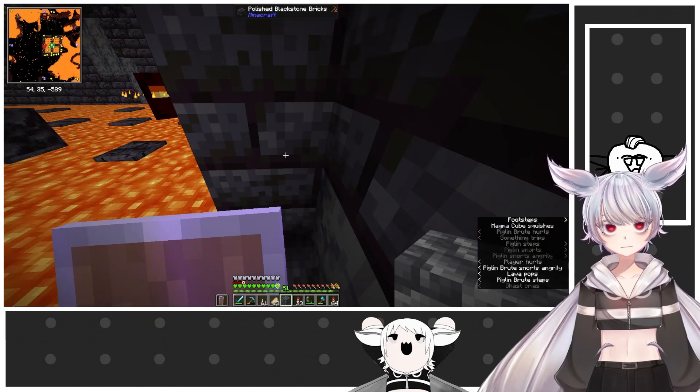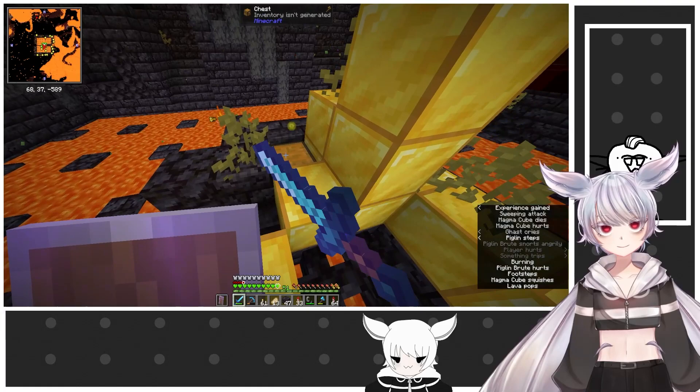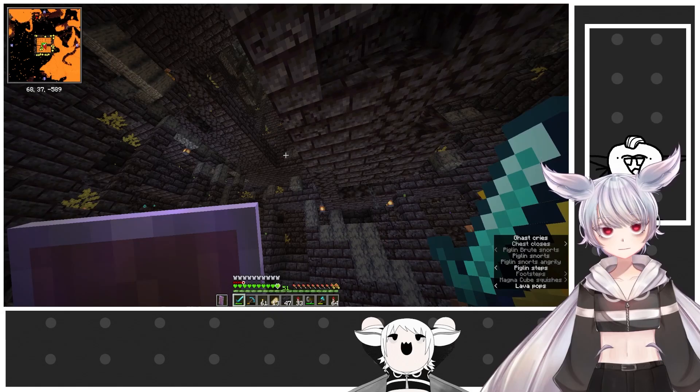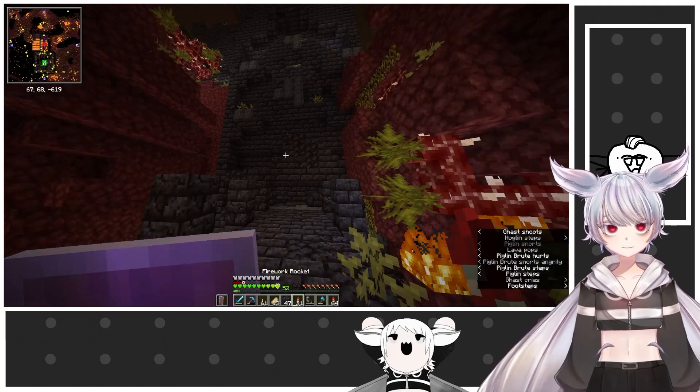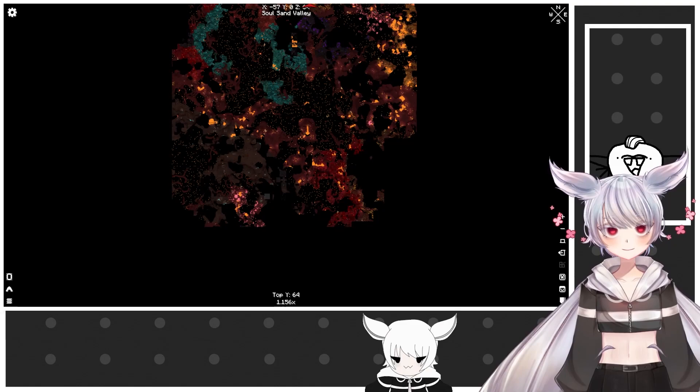I don't see any chests. There you are. Well, let's get out of here. Where's the exit, though? There it is. Now to find my way back — it was this way, yeah? Seems like a victory to me. I don't know where it is. I could try to find my old portal — it would have to be somewhere over here. There is this part right here. There you are — the old portal.